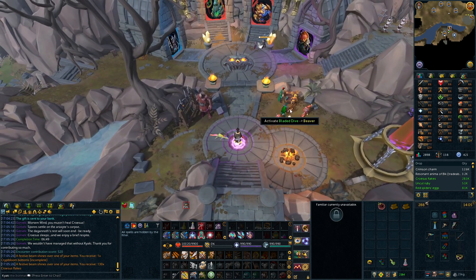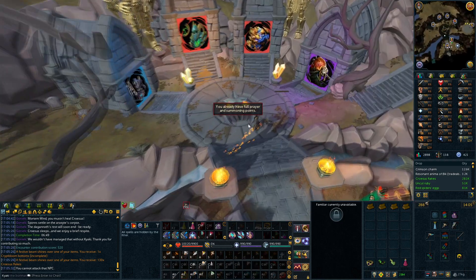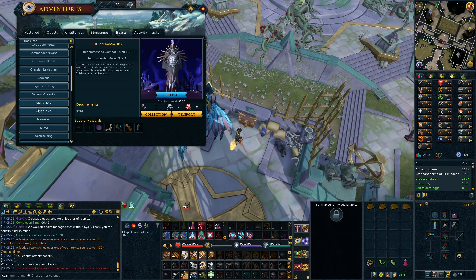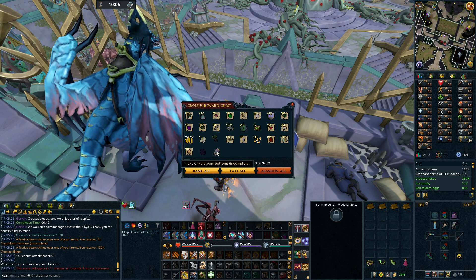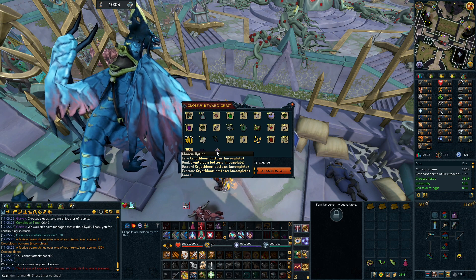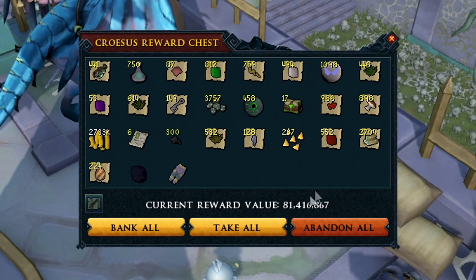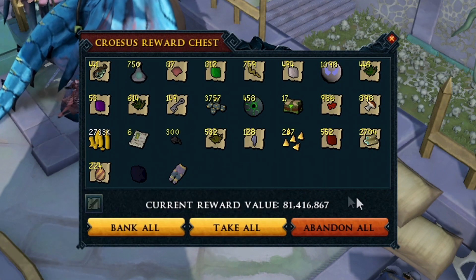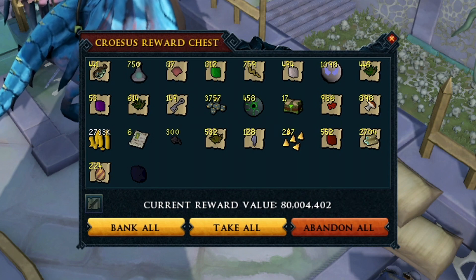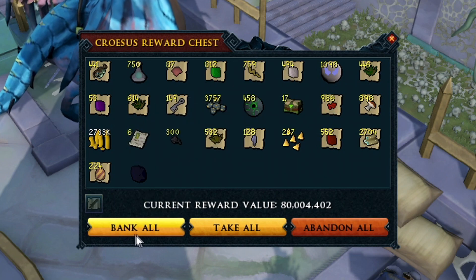I just got my first drop! Oh my god, finally! About goddamn time! All it took was 246kc for some bottoms! Baby! And here's the chest for Saturday - that's like 30-ish kills. I'm really happy we finally got our first unique. Tomorrow we'll do at least 24 more 4-man kills, so then we'll have 254 4-mans, which is a pretty decent amount of kills.